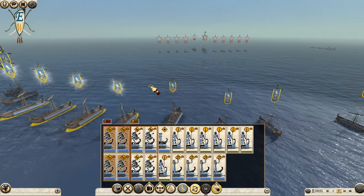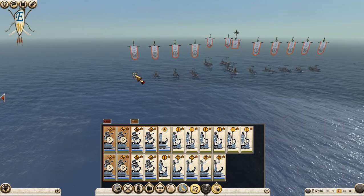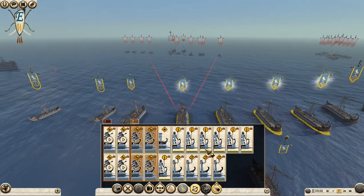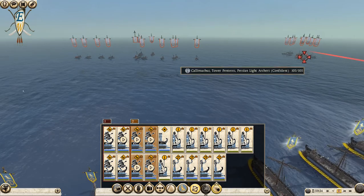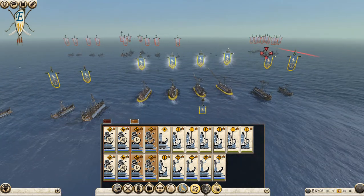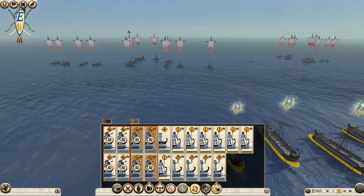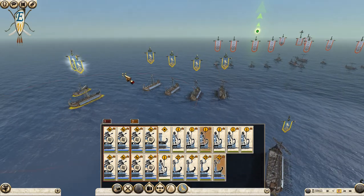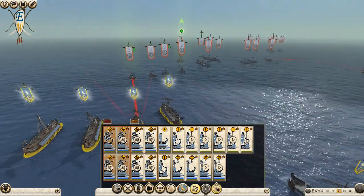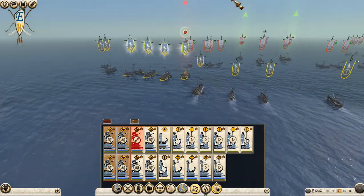Enemy reinforcements approaching - I need to get close to them. Start shooting! Just move forward. Some large forces coming in there. Oh man, if we could get rid of that that'd be good, but we need to get rid of their oncoming ships. Advance forward - we've got to protect these ships.